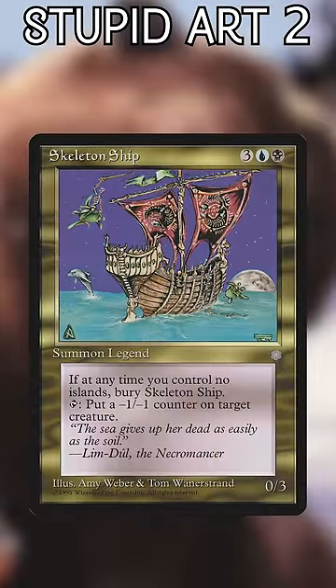Skeleton Ship. There's a lot to unpack with this one. Besides the super snazzy pirate ship and gigantic moon, we also have a skeleton riding a sea turtle, and a random dolphin just hanging out.